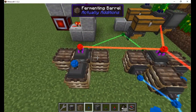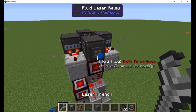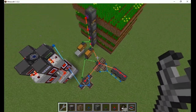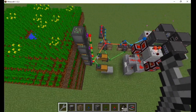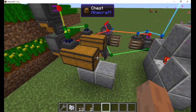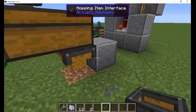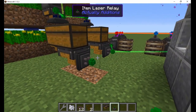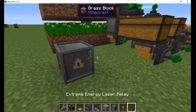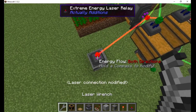I place three more fermenting barrels around the press and link them to the fluid placer in my oil converter. These lasers only link up to 15 blocks away, but you can just add more relays to extend the range if needed. Now that I'm done with the oil, I can process the seeds. Once your farmers have filled up, you'll start getting canola seeds in the second chest. I place a hopping interface below it and add an item relay. Nearby, I put an atomic reconstructor facing sideways. Right-click with a redstone torch to change it to pulse mode and then connect it to power.